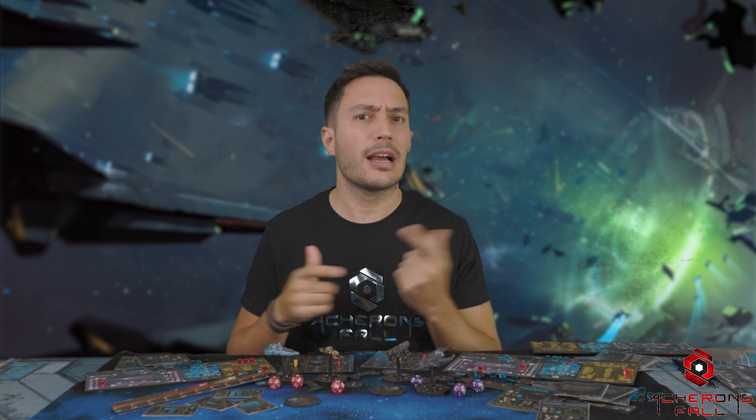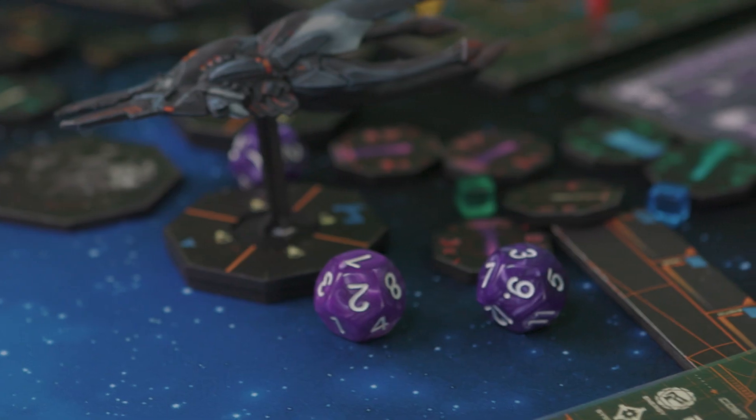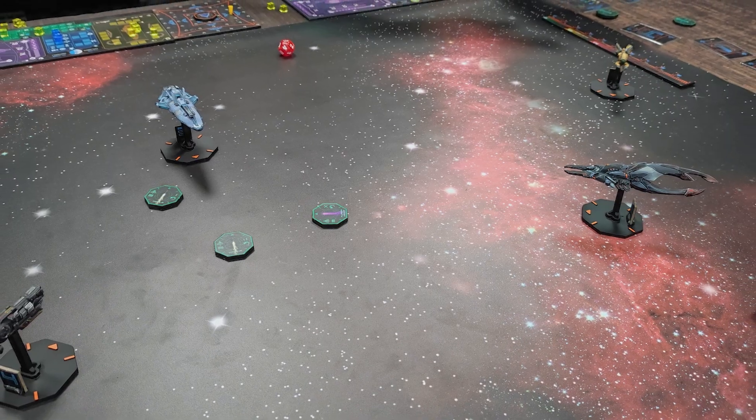A lot of different elements are involved in these fights, like bigger or smaller ships, artificial intelligence, missiles, asteroids, hacking systems, and much more. Everything is represented by high quality miniatures, detailed tokens, cube counters, and cool cards — everything included in the core box.